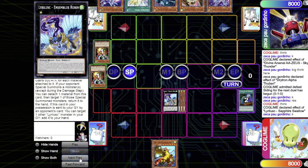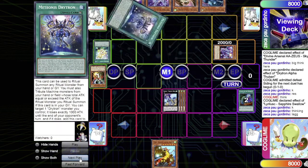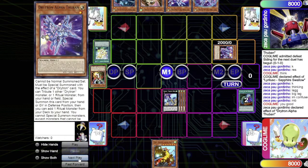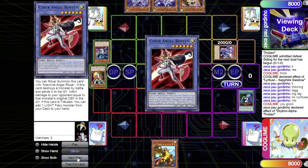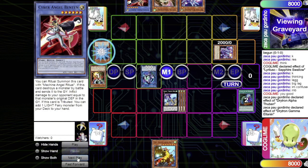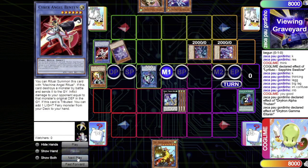Drytron draws Beta for turn, activates Nova to get Zeta on board, and has all the names in hand. He adds the ritual spell but then tries to shuffle it back — a minor misplay. They proceed: Alpha tributes Gamma, adds Ben10, goes into Linkross, uses Gamma's effect to tribute Ben10, summons Gamma and Alpha.